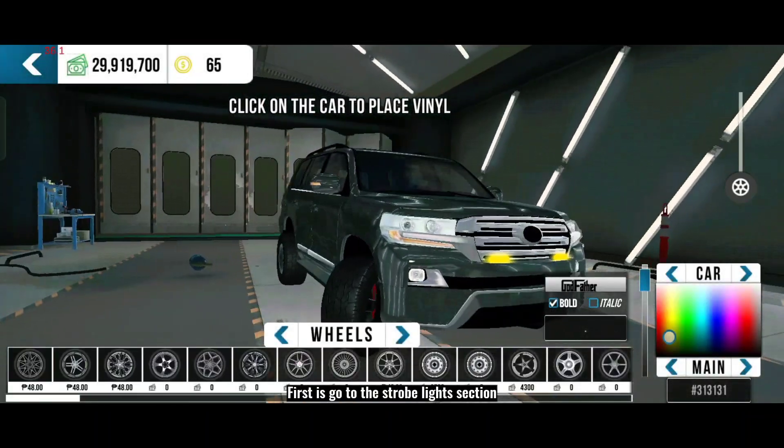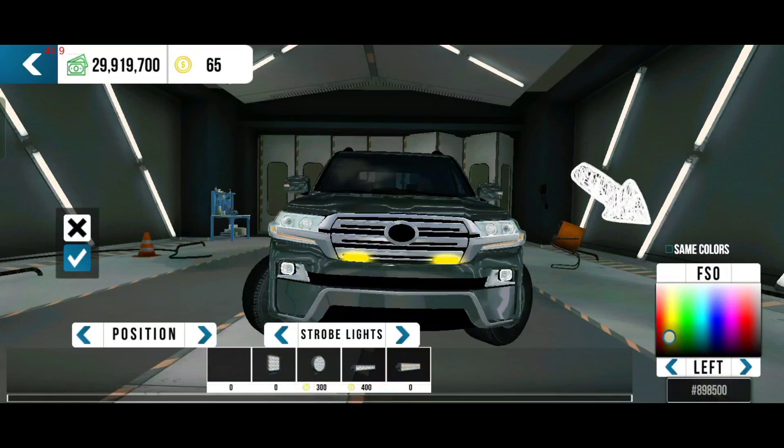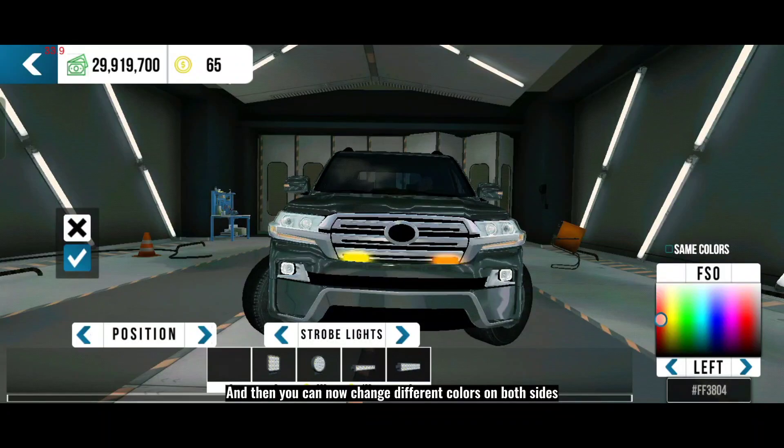First, go to the strobe lights section, and then remove the check mark here to disable the same color option. And then you can now change different colors on both sides.